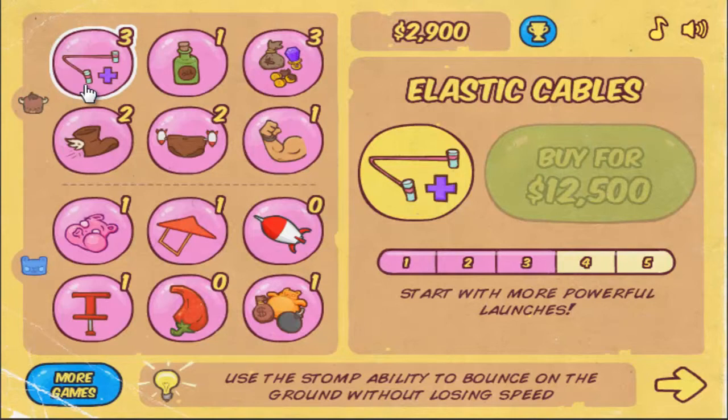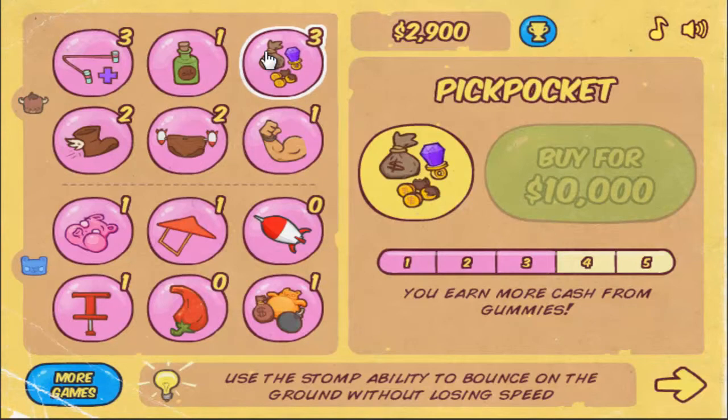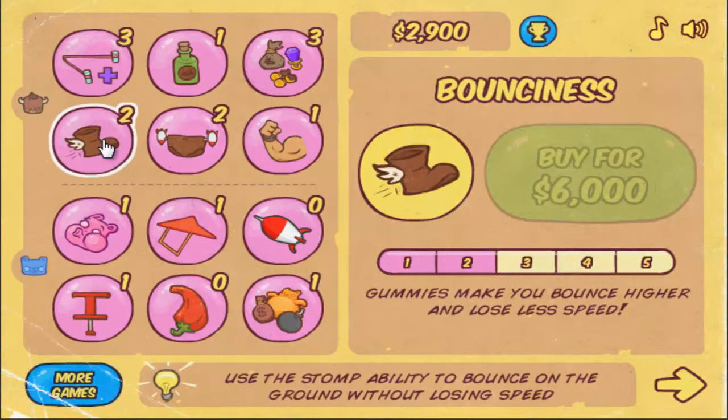The first upgrade is Elastic Cables, which increases how far you get launched at the start. There's Slippery Lotion, which means that you lose less speed when hitting the floor and bouncing off gummies. There's Pickpocket, which means you earn more money from crashing into gummies. There's Bounciness, which means you lose less speed but also bounce higher when you hit gummies.